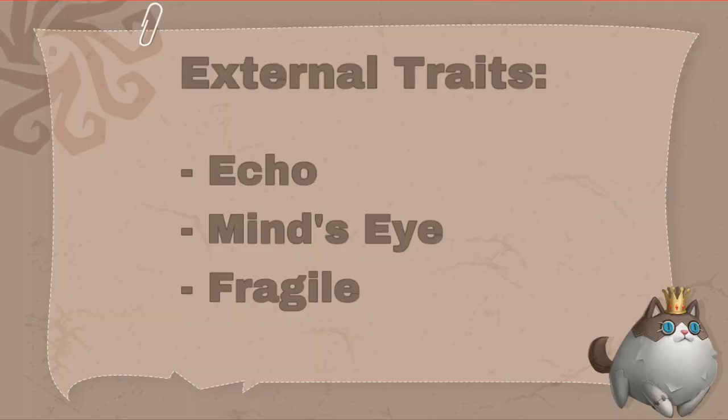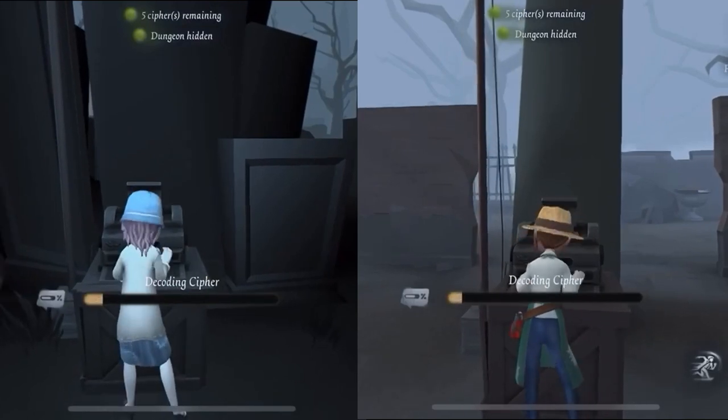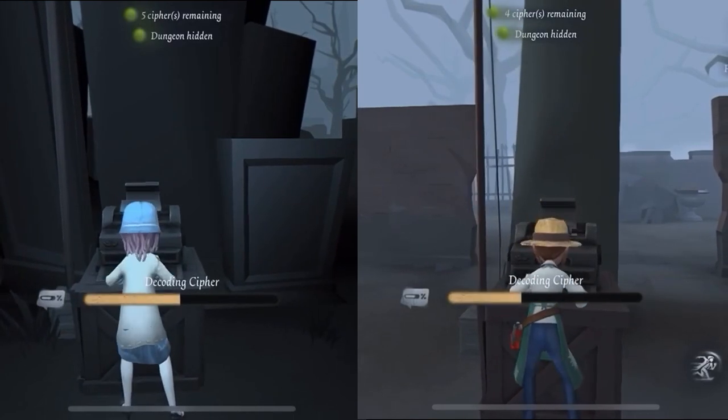Her second external trait is called Mind's Eye and is the one which defines her use as a decoder character. Her heightened senses enable her decoding speed to be sharply increased by 30%, allowing her to finish more cipher machines much faster than others. It also reduces the number of calibrations she receives while decoding, so there is less chance to miss one which would alert the hunter.